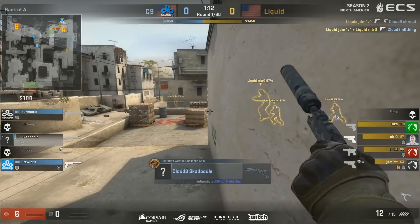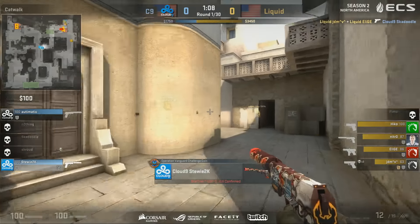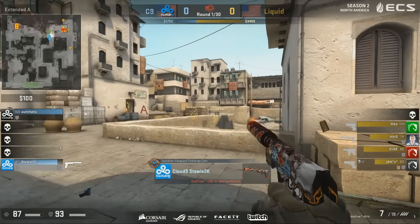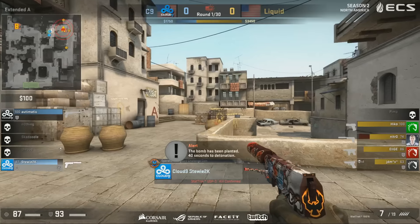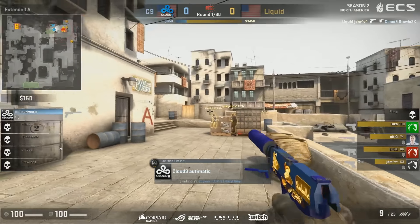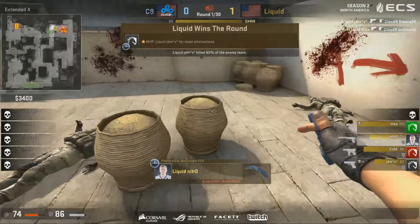They're trying to make their way over to the site. Skadoodle gets the reload in, but can he get any more kills? He can't. Automatic and G2K pushing from short — do Liquid know where they are? They do now and they've got double men. This should be very difficult for Cloud9. There goes G2K. Automatic can get nothing done either. Pistol round goes to Liquid.